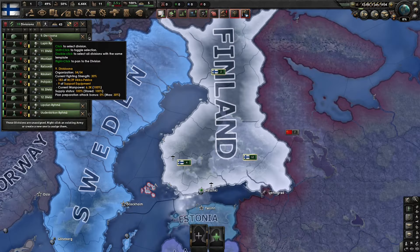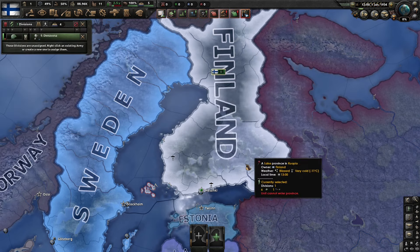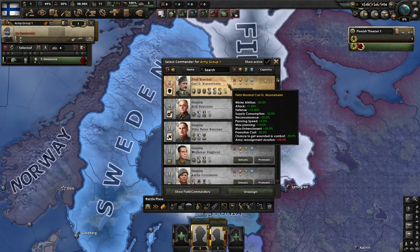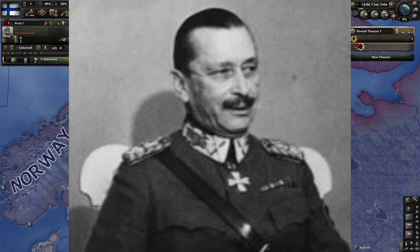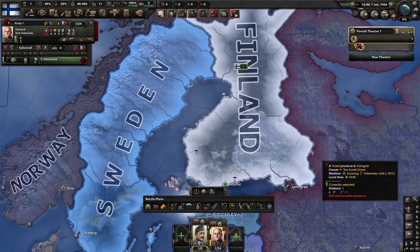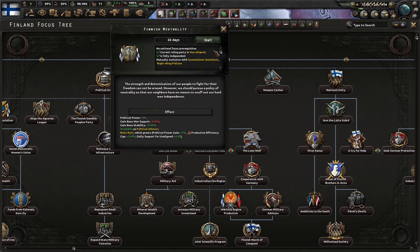The first thing that we're going to do here is shift left click and then dumpster 17 of these divisions so that we have one division left. We're going to be using Mannerheim as our field marshal, of course, and Heinrichs as our first general. And then we'll start to train. We have to stay non-aligned for this build, so go ahead first with Finnish neutrality.